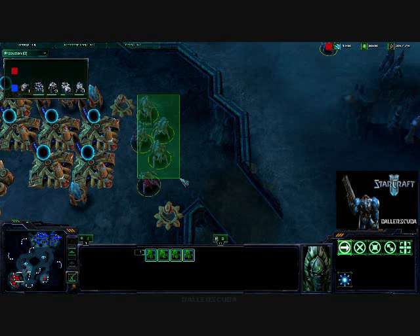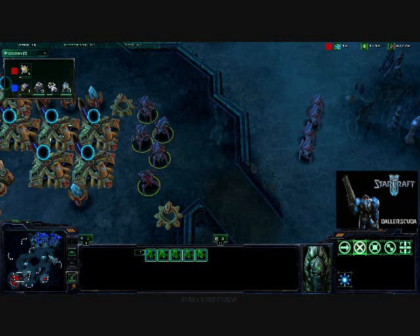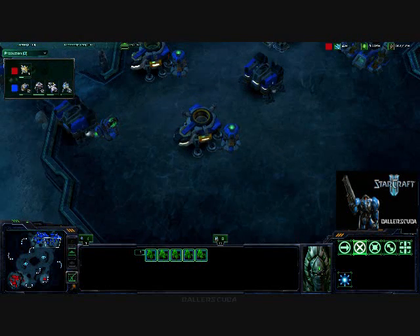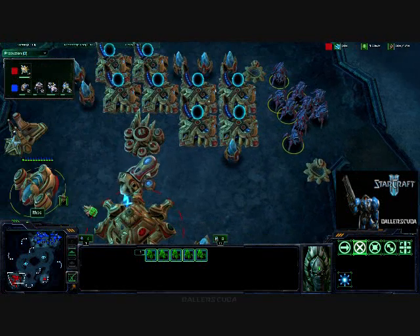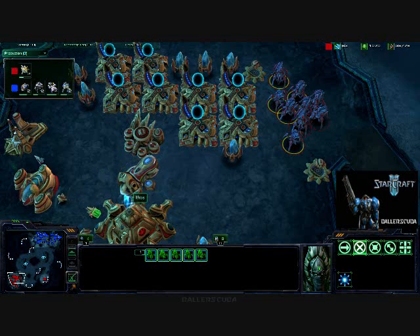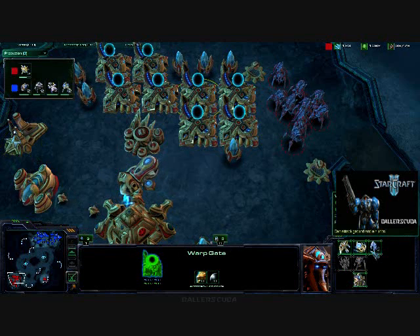When they're first produced and he's getting mass stalkers, it looks like he's expecting me to switch to air. I don't know if he saw my starports, but he's expecting mass air it looks like, because he is getting all those stalkers — no zealots whatsoever, not getting charge at all. I'm not sure why he got the twilight council to be honest.